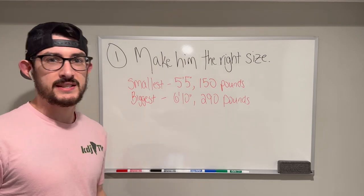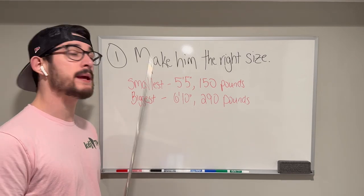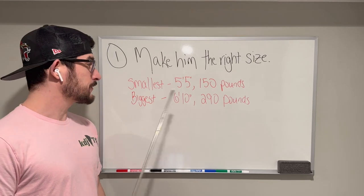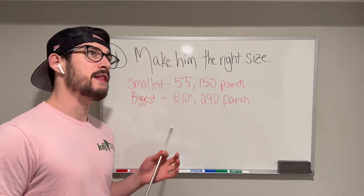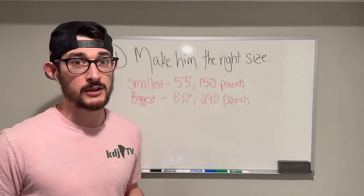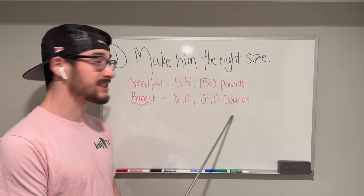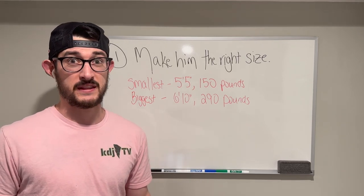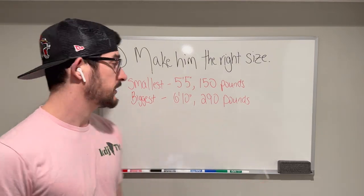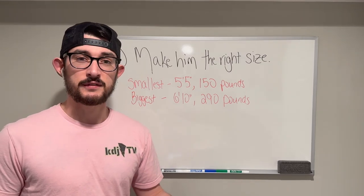In MLB The Show 22, the smallest CAP you can create is 5'5", 150 pounds — a tiny little boy. The biggest you can make one is 6'10", 290 pounds. That's not realistic — if Prince Fielder was 290 pounds, it was probably after he was on the Atkins diet. CC Sabathia at his biggest playing weight was easily over 290; I don't care what the official scorebook said for the Yankees, that man was packing 310 pounds easy. But opinions aside, you can make a super small one, a super big one, or a realistic human being like myself.